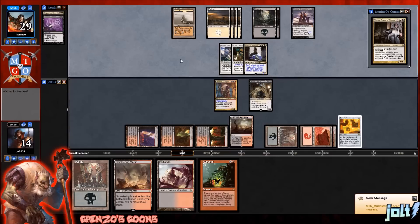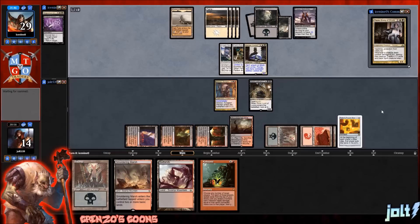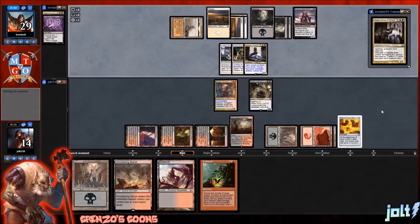Mindclaw Shaman is pretty much the reason why I built Grinzo Goons like this. In my original Grinzo deck that was primarily Goblins, there was one game where I played against Riku — I ripped Mindclaw Shaman off the bottom of our library off of blind fire. Our Riku opponent had this eight or nine mana spell — target player takes two extra turns — and we ripped that off Mindclaw Shaman. That was enough for us to close the game out, and it felt really good.